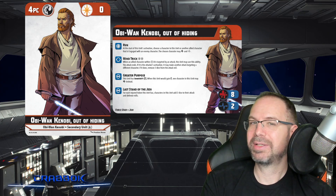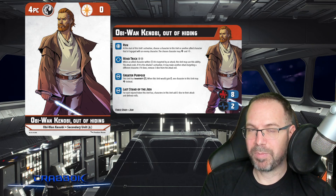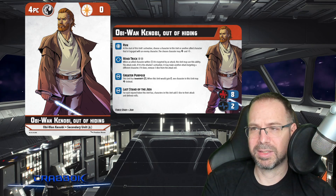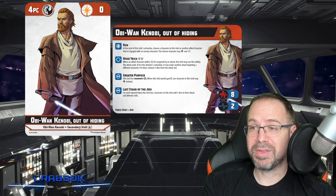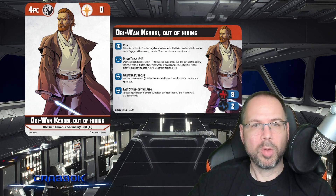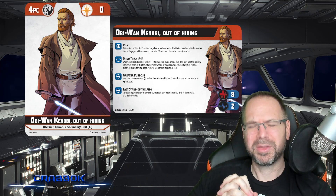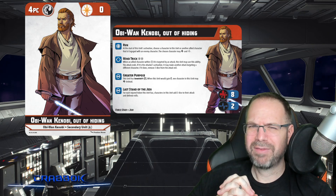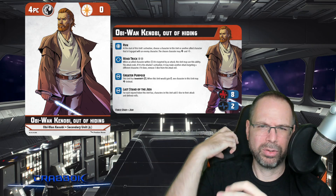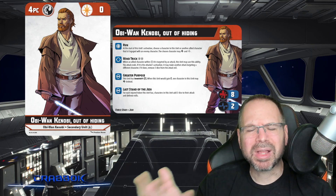He's got Greater Purpose — a really cool passive. He has immunity to exposed. When he would gain an exposed token, one character in this unit may heal instead. The terminology 'one character in this unit' is future-proofing language they like to use. I have a feeling there's going to be something eventually that can add a character to a unit — maybe little droids, or R2-D2 augmenting a unit or something like that.